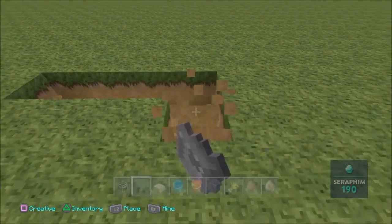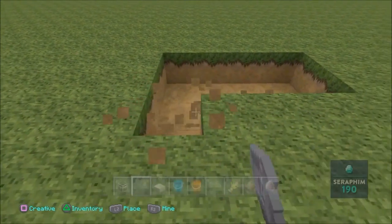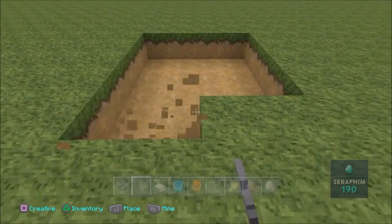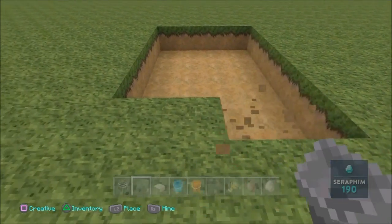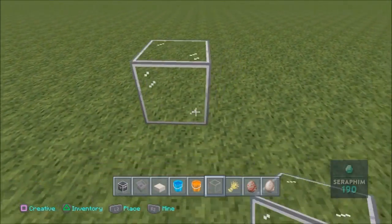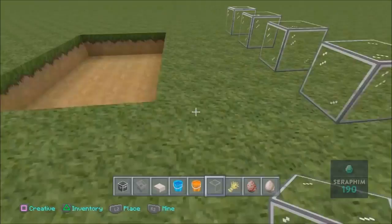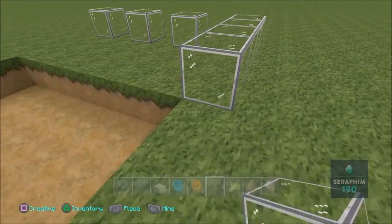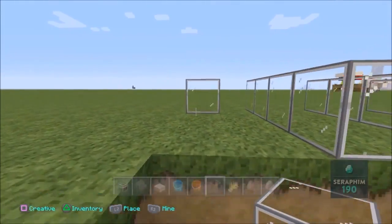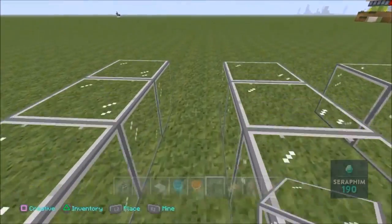So if you'd like to know how to build this AFK automatic farm, let's get started. All you need to do is decide how long and how big you want it. I'm going to have it about four by eight long. The reason I choose eight is because the water flow stops after eight blocks, so that gives a perfect length. I'm going to use glass for this build so you guys can see straight through it — and it looks pretty cool.